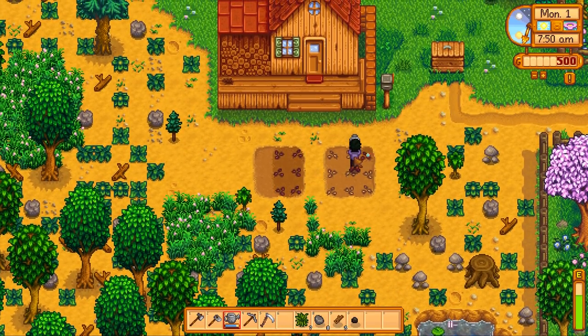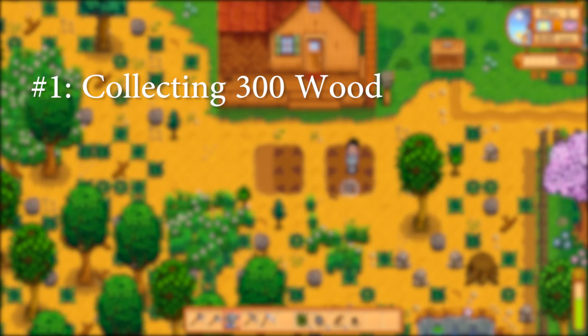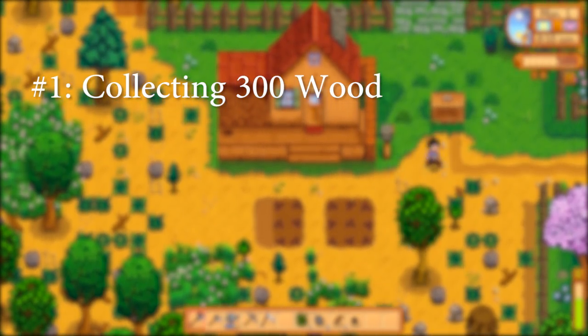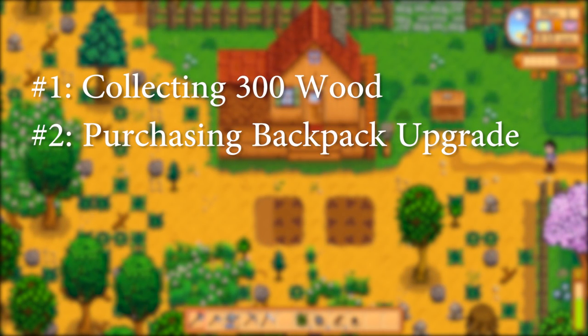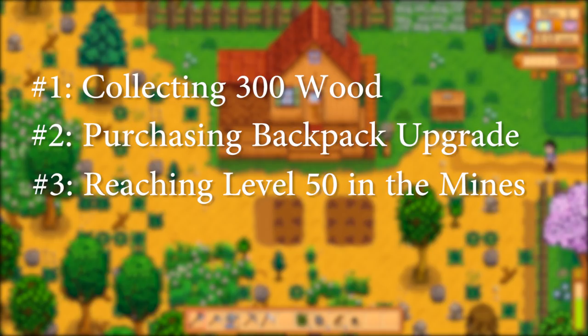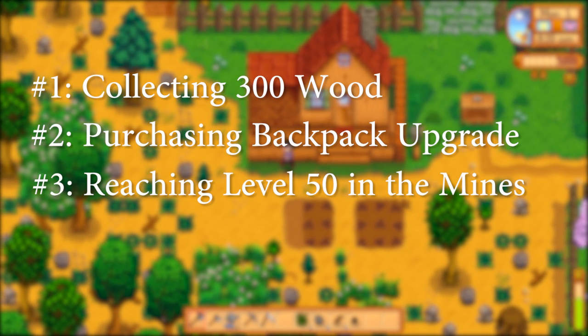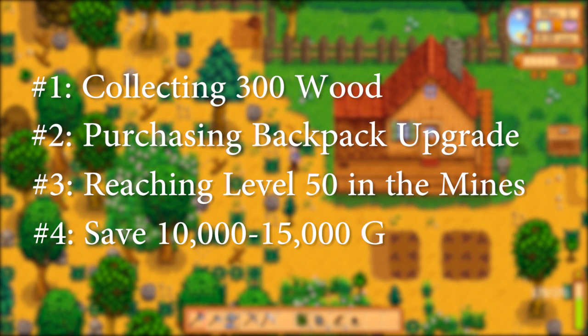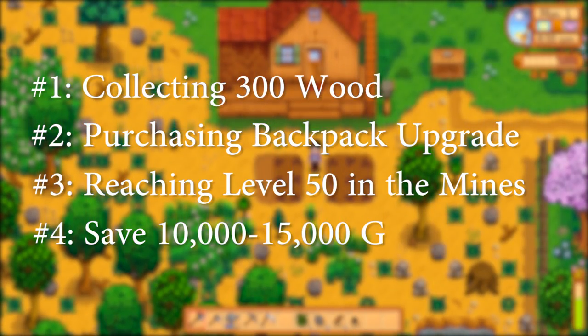Some of the goals you will try to achieve in your first spring are: 1. Collecting 300 wood to repair the wooden beach bridge, giving you access to beach forage such as clams, coral, and high-priced sea urchin. 2. Purchasing the 2,000 gold backpack upgrade, giving you 10 additional storage slots. 3. Reaching at least level 50 in the mines, collecting as much copper and iron as you can for sprinklers and upgrading your tools. And the most important goal, number 4: saving up 10–15,000 gold in preparation for summer — the more gold, the better. These are lofty goals, but do not fear as it isn't nearly as difficult as it might seem, even if you are brand new to Stardew Valley.